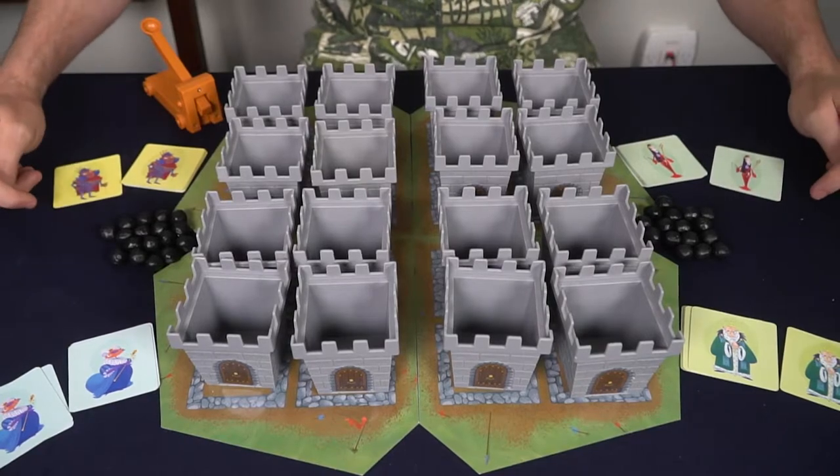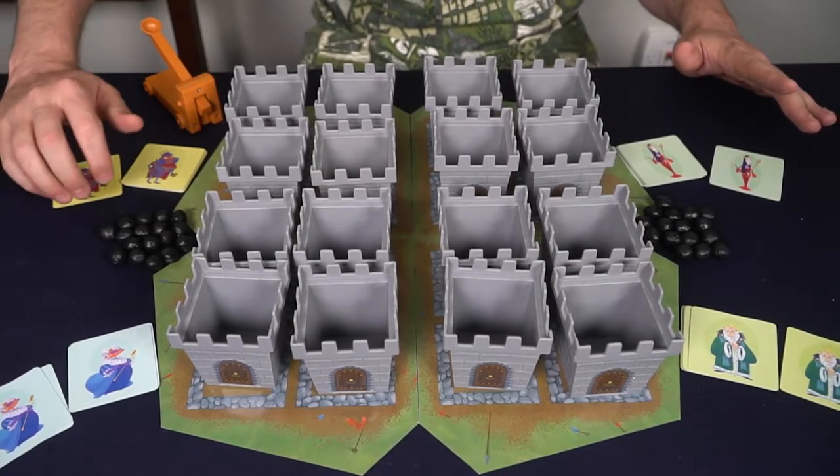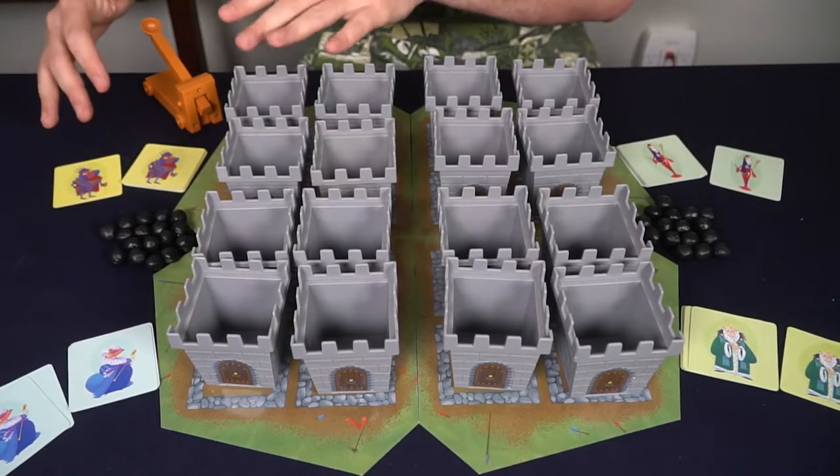Shuffle the cards and deal one card to each player, except for the last player — the player to the right of the first player — who gets an extra card to begin the game. Then allow the first player to begin.